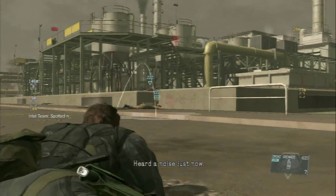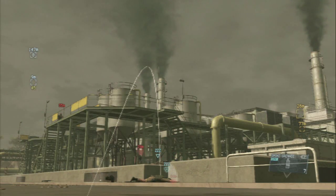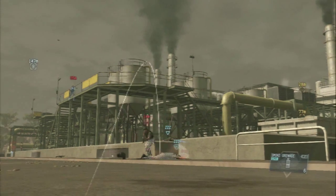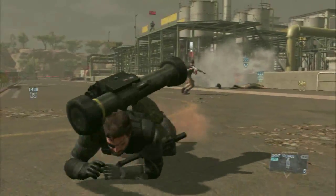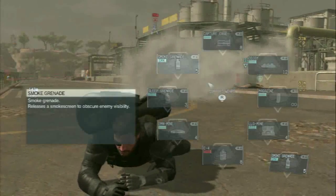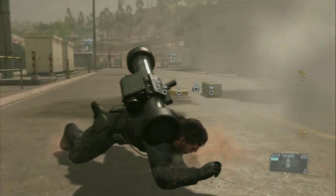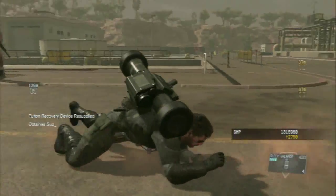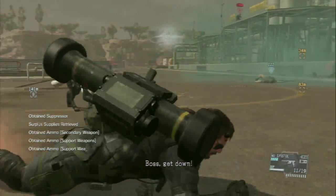If those two get woken up then they get woken up — I'll just need to throw a smoke grenade if they come over my way. And here he comes. He's been caught in my smoke grenade, so I'll throw a sleep grenade to knock him out. Then I'll go and collect my fulton supply stuff. I've replenished my suppressor and my bullets from my tranquilizer gun.